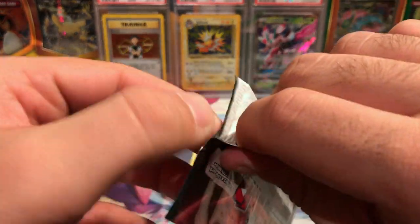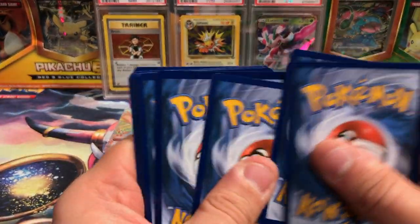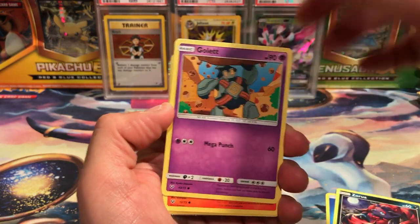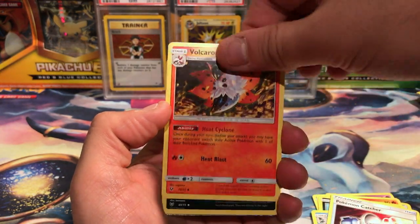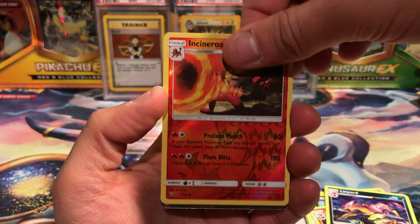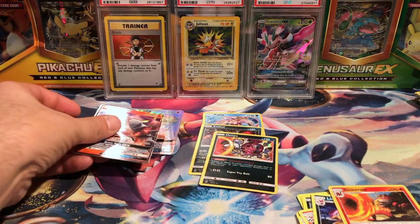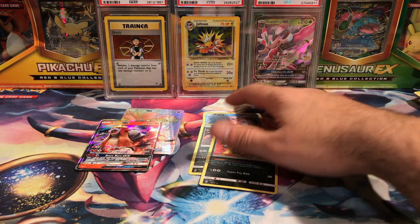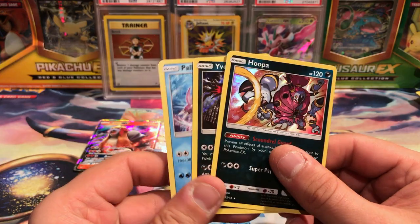All right, last pack, last chance. We get a Zorua, a Golett, Larvesta, Scraggy, Croconaw, Pokemon Catcher, Volcarona, Liepard, Incineroar reverse, and the final card is another Entei — but not a rainbow. Double Entei, double Entei. We got three holos: Palkia, Yveltal, and Hoopa. Hoopa's pretty good — Oblivion Wing is a pretty useful attack.